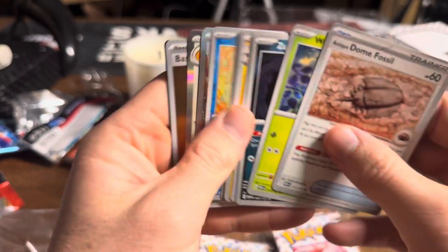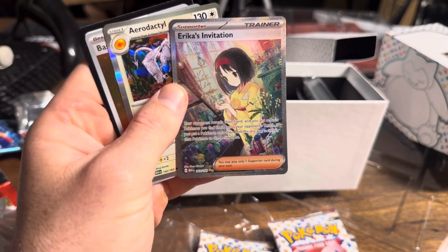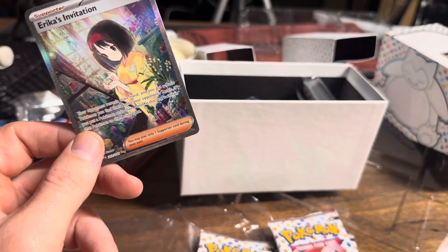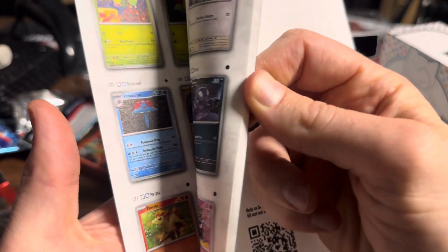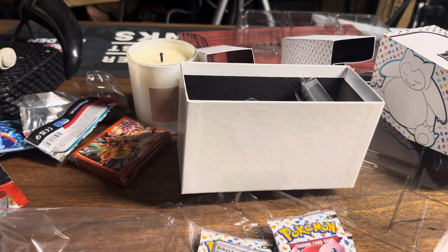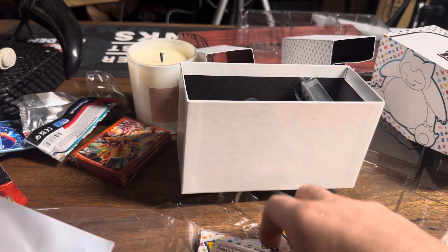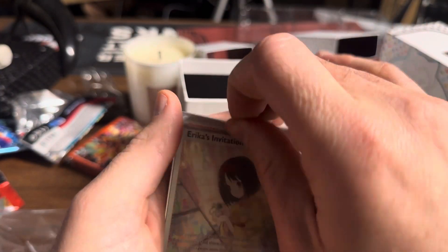We're going to need a secret art Raichu — we're going to need one. And there it is! Is that the secret art Raichu? I don't know if that is. That's a big pull though, I'm pretty sure. Is that the full art or is that the secret art? I also did not see that when I was opening the pack. I know there's a full art and there's a secret art of Erica's Invitation — let's consult the manual. That's the fucking secret art! Go us. We're on fire, kids! Erica's Invitation — that is a pull. Not quite the pull we wanted, but we certainly got a secret art.